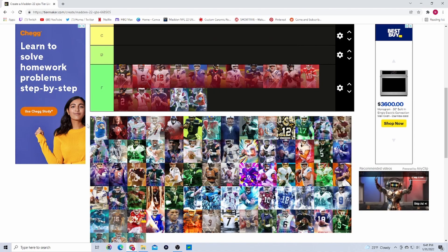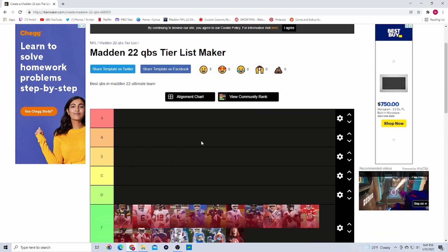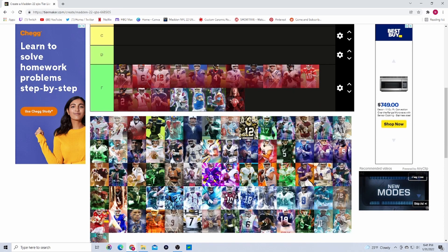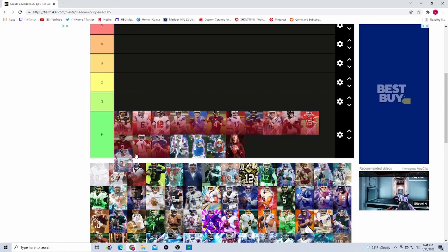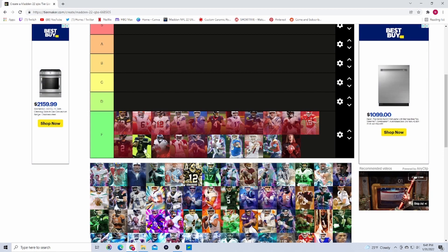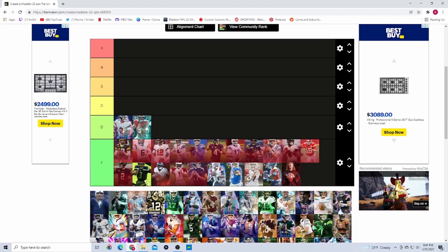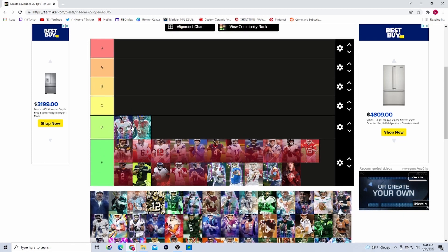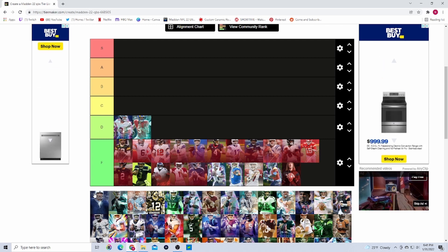Now I'm gonna do the same thing with the team builders. Trevor Lawrence isn't usable anymore. I'm gonna clarify right now — I'm going to rank these quarterbacks based on where they ranked when they were meta, not where they are right now. So Daniel Jones at the beginning of the year was obviously A tier, Stafford was probably B tier.